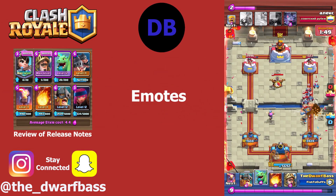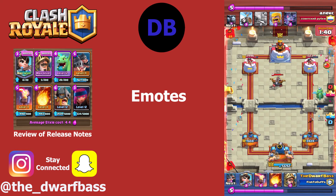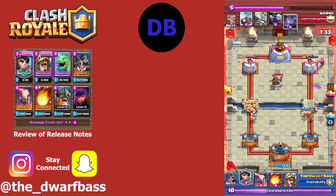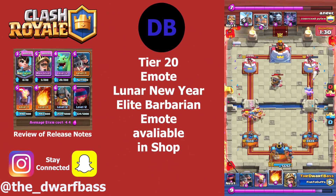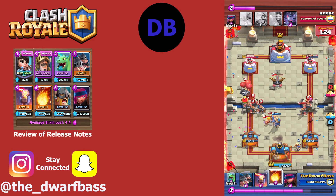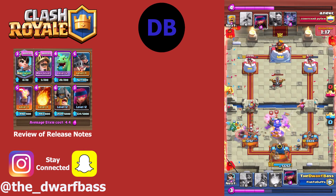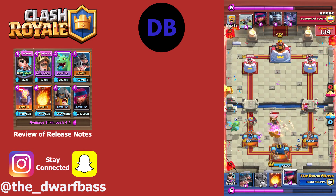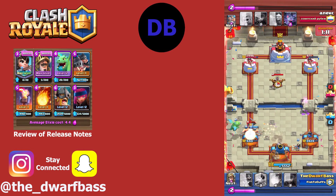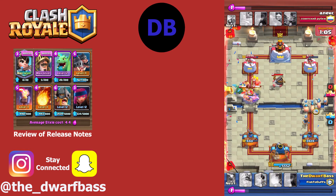Let's talk about the emotes. The Tier 20 emote is the Valentine Elite Barbarian emote — get it at Tier 20 of your Pass Royale. There will also be another emote available in the shop sometime this season: the Lunar New Year Elite Barbarian emote. Definitely check that out if you like celebrating the Lunar New Year and you like Elite Barbarians — they're strong cards.